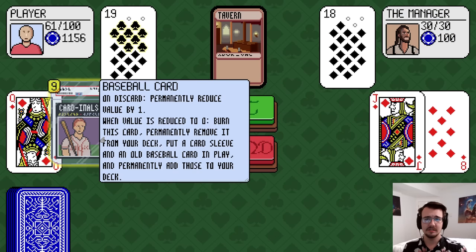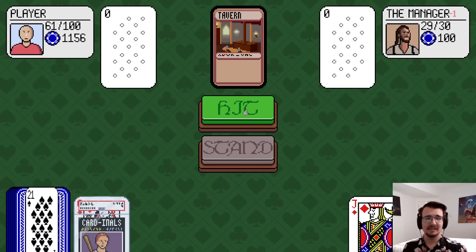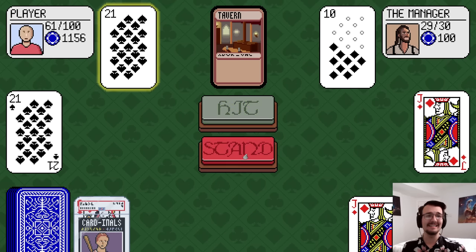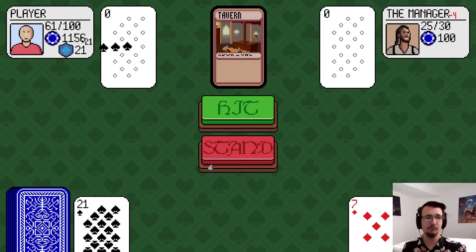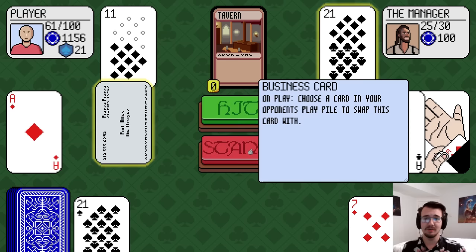Hit me. 10 cardinals. 19 is pretty good, his value is going down. I'll stand against the manager. A 21 instant blackjack, which should give me 21 shields — now I'm not taking any hits. Good start, and another blackjack.